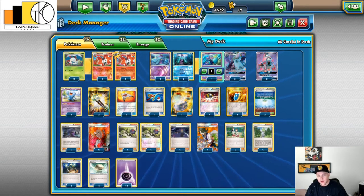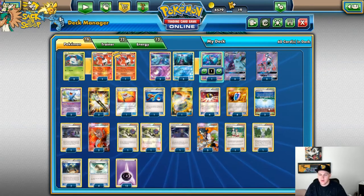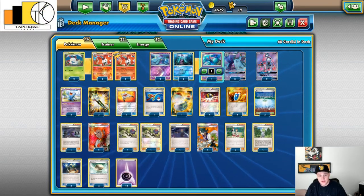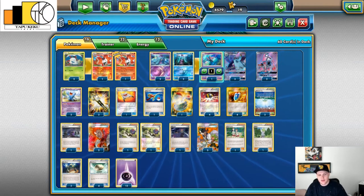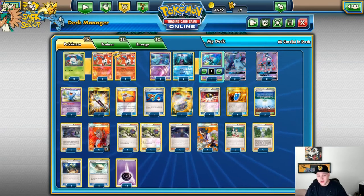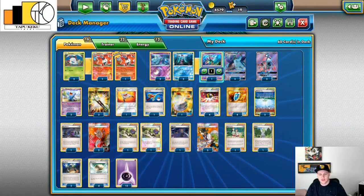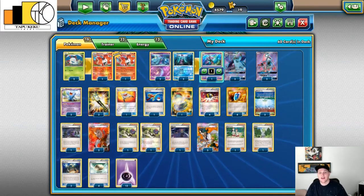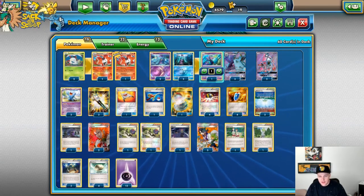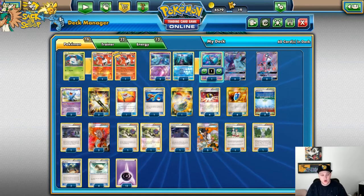We need one Switch, four Ultra Ball, four Versus Seeker, and two Parallel City. I'm still back and forth about what stadium I want to run. I've tried Silent Lab and Team Aqua's Secret Base to make it so they can't retreat. Ultimately I found they're useless — if I'm only running two, people are getting rid of them. It creates a hindrance because it brings Toxapex to four retreat cost and Wobbuffet to three. So I took those out.